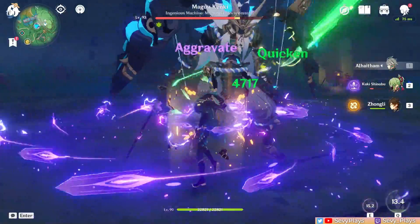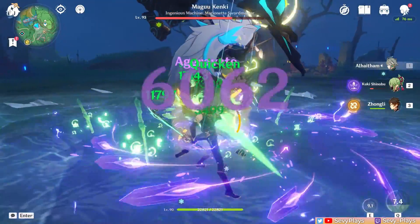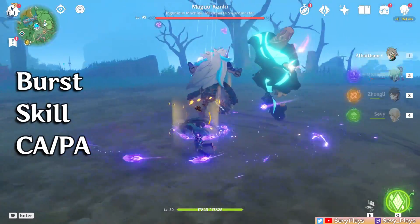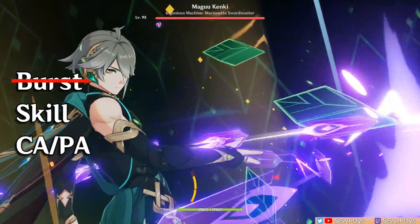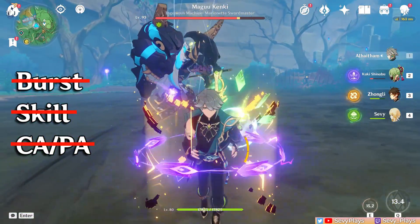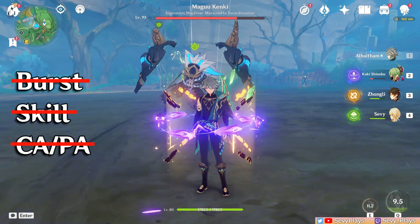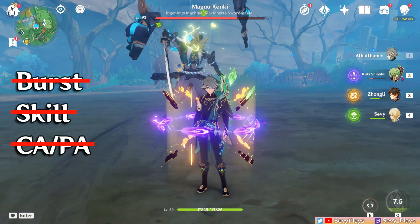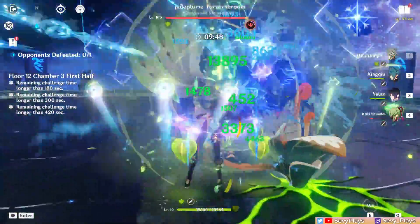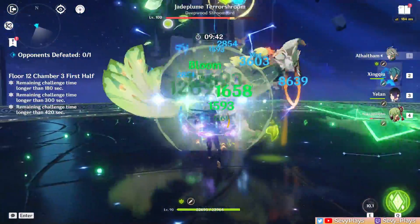By interspersing his burst, skill, and charged or plunge attack at the intervals when the mirrors are about to expire or have expired, you will be able to keep up 3 mirrors for the most part, if not his entire on-field rotation time. If you don't pay attention to this and at the start of his combo you use his burst, skill, and charge attack right after another, while he gets 3 mirrors at the start, later on he will have no way to regenerate a new mirror, leading to progressively less hits on his projection attacks. That's why it's ideal to spread out the abilities that generate mirrors in a way that keeps him at 3 mirrors for a long time.